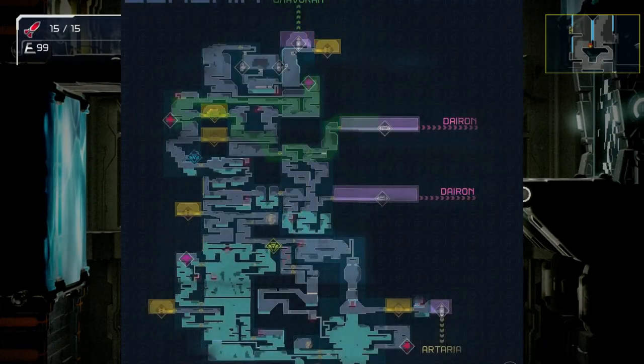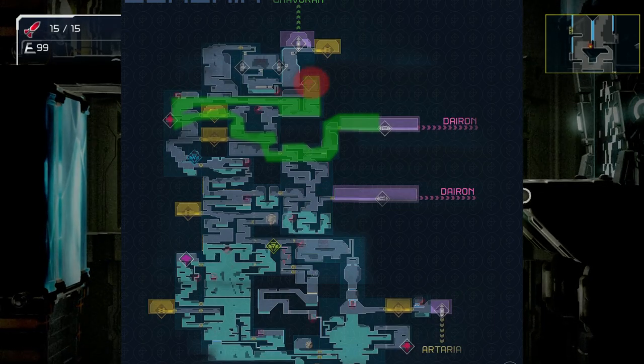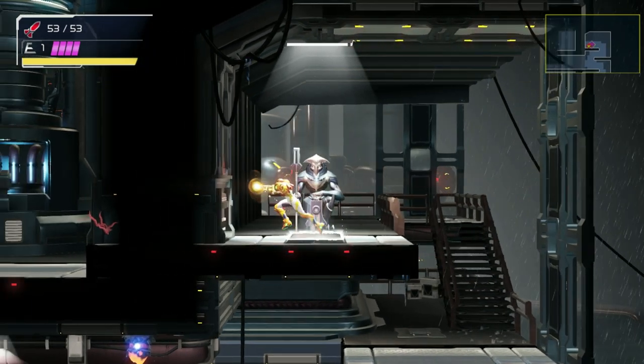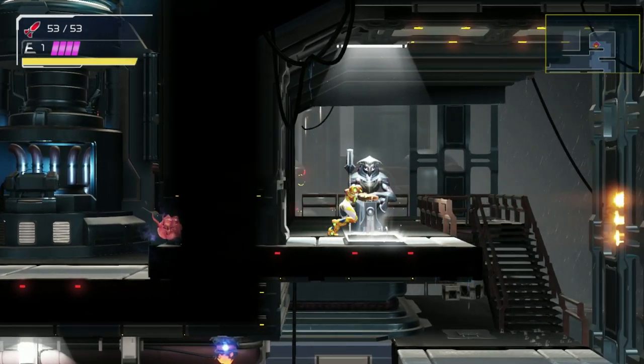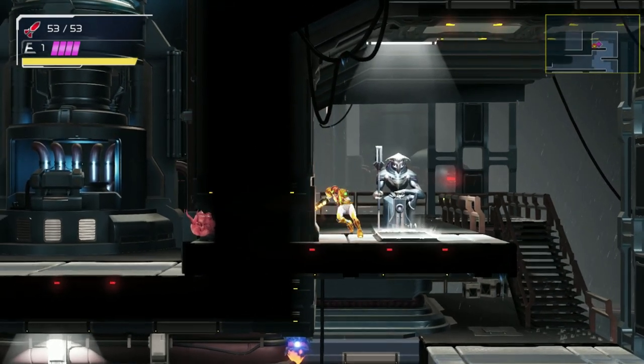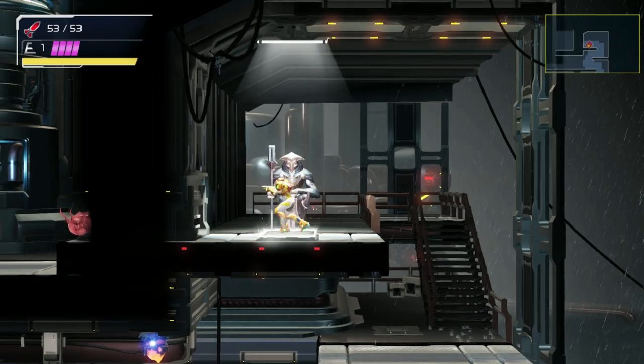This technique will allow you to skip the water boss Drogaga in Berynia. From this location, use charge beam. Perform the slide double turnaround and aim your charge beam slightly downward. I prefer to start my run on the other side of the recharge station so as to not accidentally engage it. Two charge shots will destroy the bomb block.